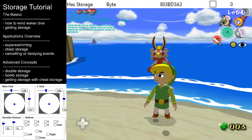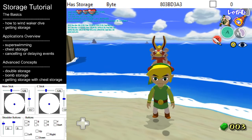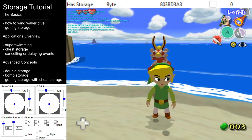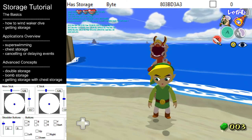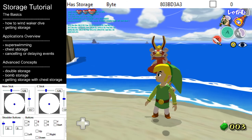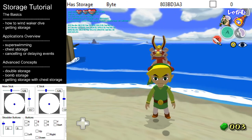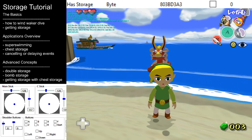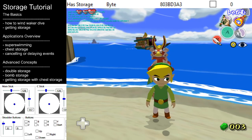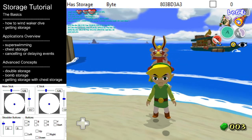This tutorial has gone on for much longer than I was expecting — there's a lot to discuss about this fascinating glitch. I'll be continuing this tutorial in part two, where we'll discuss advanced concepts such as alternative methods to getting Wind Waker dives and double storage. Feel free to check the description below for a link to that. If you have any questions, feel free to ask in the comment section. If you aren't already in the Wind Waker speedrunning discord, you will definitely want to join — you'll find an invite link in the description below. I hope this has been a help to you. My name is Trog, and I will see you next time.